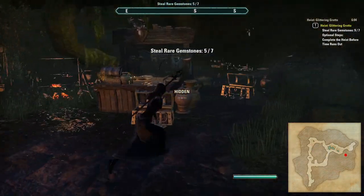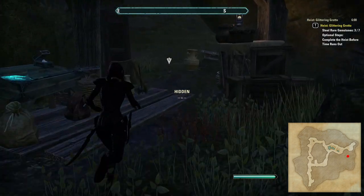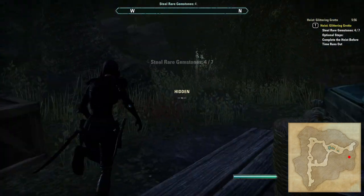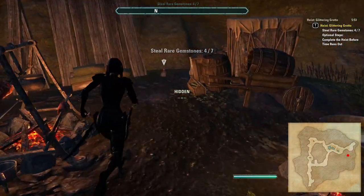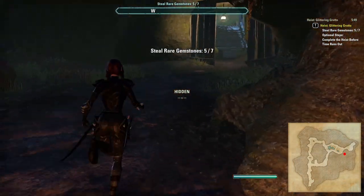Also on the far side of this room there is a hidden entrance into another room where pouches also spawn on occasion. One thing worth noting is that sometimes gems will respawn at points you've already collected from, so if you're stuck finding your final pouches, go back and check locations you've already done.